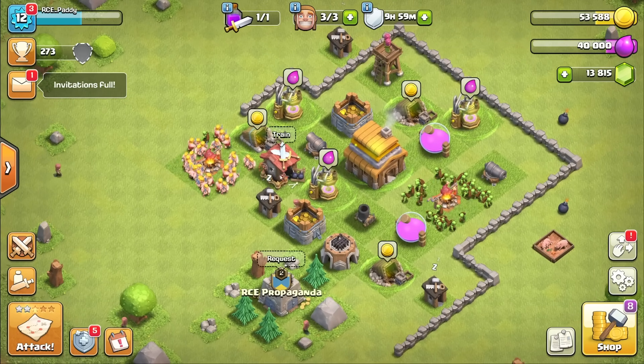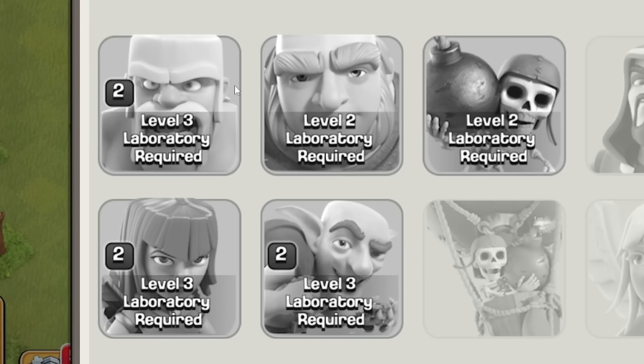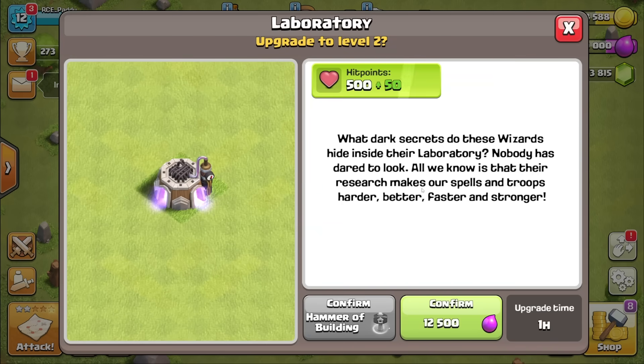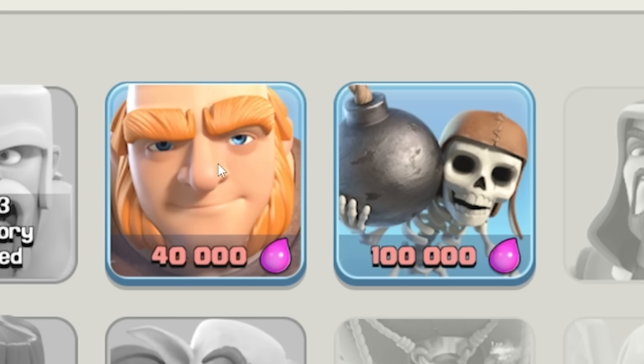But we probably want to upgrade our troops before we do any attacking. At the moment we need to upgrade our laboratory — we've done all the upgrades already. So let's buy that upgrade, 12,500 elixir, finish now. And then we can research — we can make our giants better and our wall breakers better.